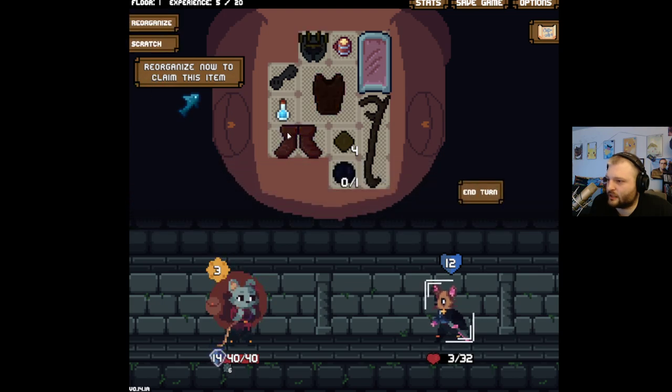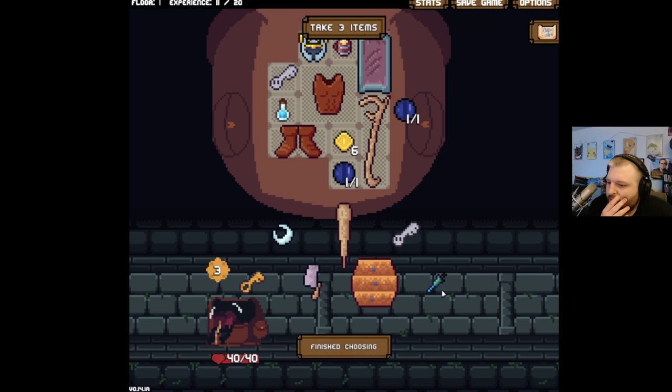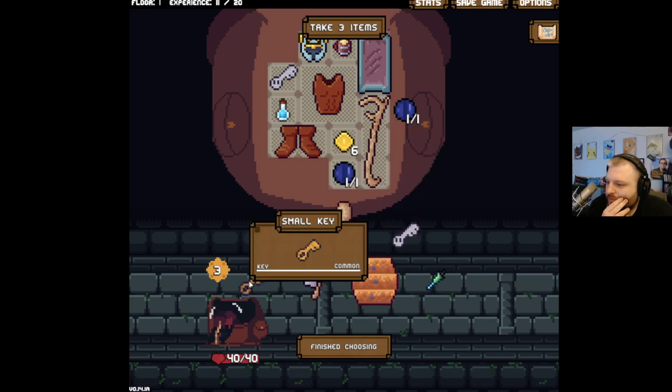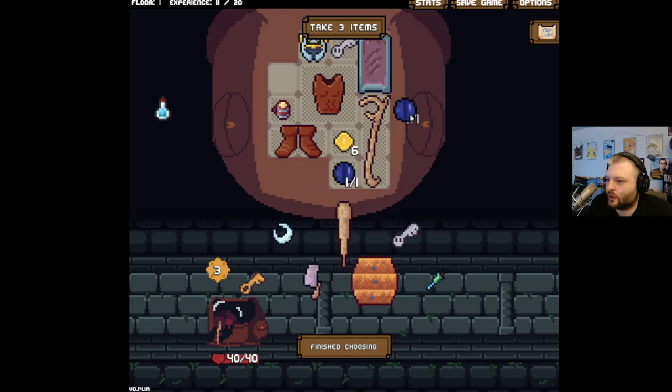An explosive arrow? Yeah, no. This guy hurting himself with spikes is the dream. We got a club — we got a weapon now, which is very good. We probably don't need another key. We need this though — getting rid of you.